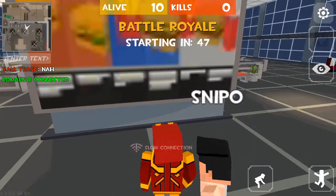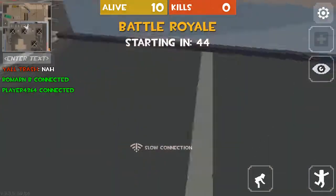Hit the X to get out. Now you do this to get in first person. That means you cannot see your body at all.